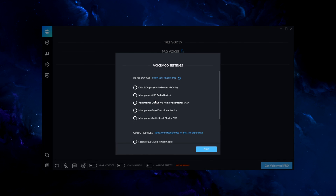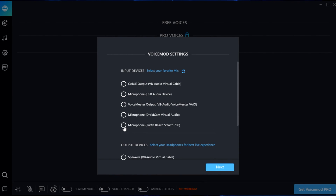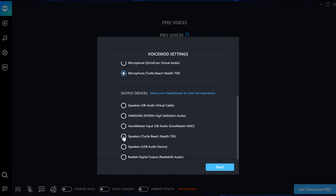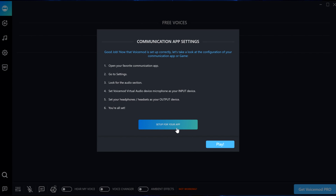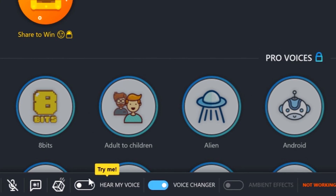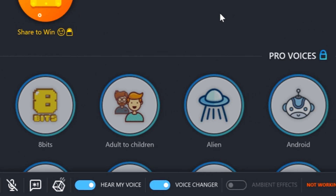When loading up VoiceMod, it will ask which input device you want to use, and here you want to choose the mic you have just connected to your PC. It will also ask for the output, so just choose what you chose in the PC settings menu. Now VoiceMod should be open, and if you enable voice playback and speak, you should hear yourself with the voice effects applied.